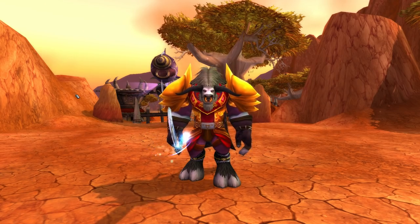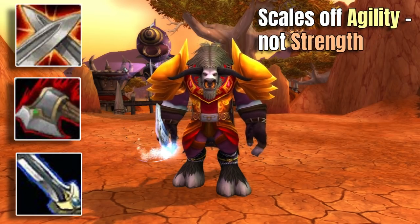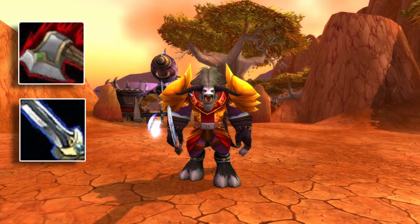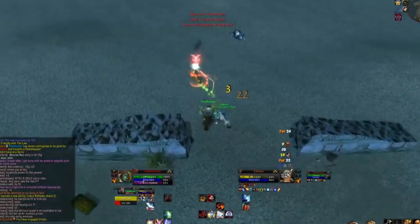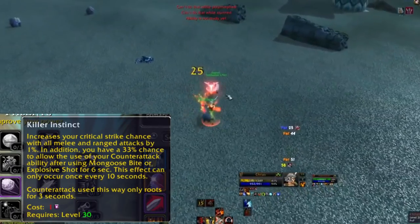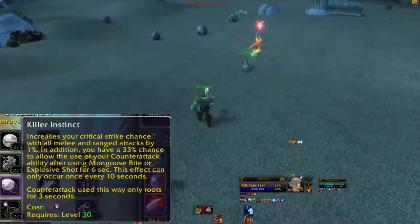Another great build for melee-only players is a Melee Hunter build. People often mess this up because they don't understand how the scaling works. You're going to want to start with Mongoose Bite and Raptor Strike — or something like Heroic Strike or Cleave as an alternative. You'll also want Counterattack later down the line. The way Melee Hunter works is it focuses on one specific talent called Killer Instinct, which gives you 3% crit and, more importantly, a 100% chance to proc Counterattack after you use Mongoose Bite or Explosive Shot.